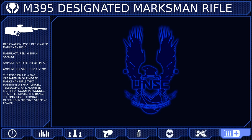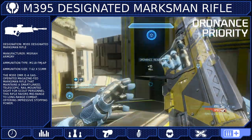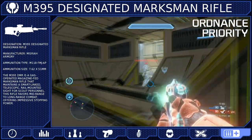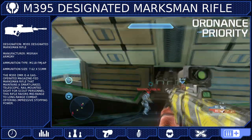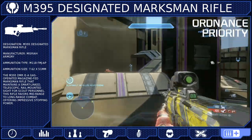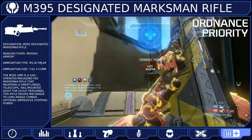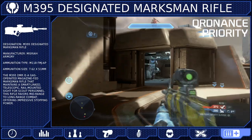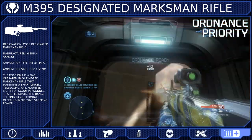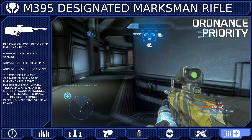And finally, to reward our hard support work, we will be using Ordnance Priority. This will reduce the amount of points we need to call in personal Ordnance Drops by about 40%. And if you fill a support role, you will be getting a lot of assist points. Ordnance Priority will help us take advantage of those assist points by turning them into Ordnance Drops. Obviously, some competitive modes don't allow for personal Ordnance, so in these matches I suggest taking Drop Recon to help your team control the power weapons on the map.